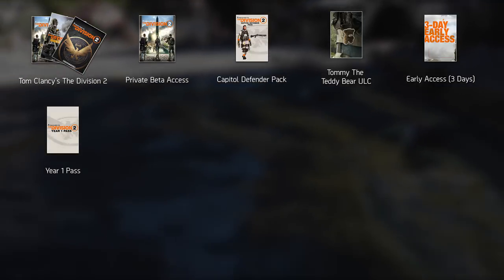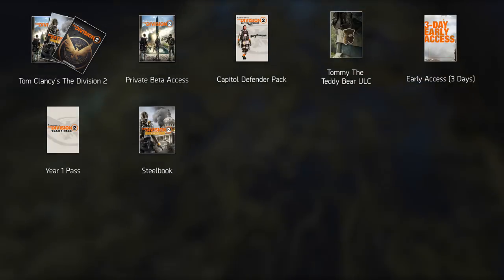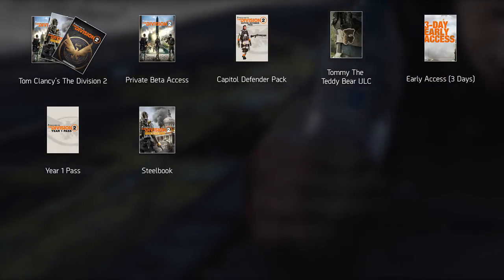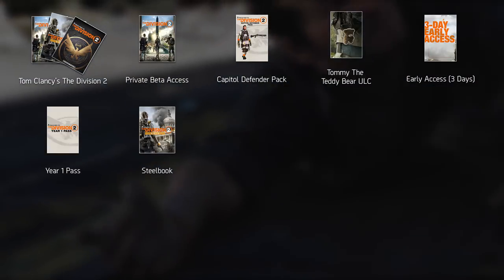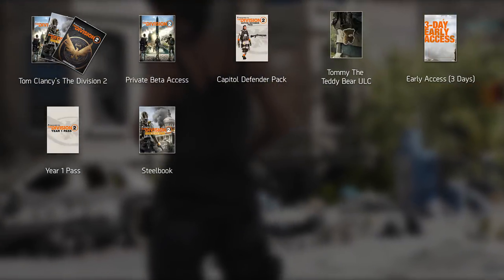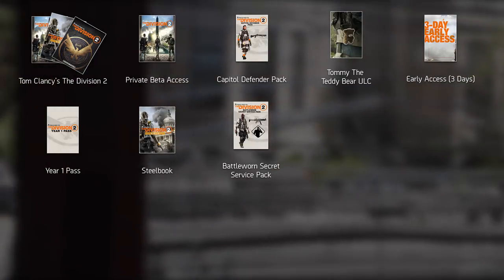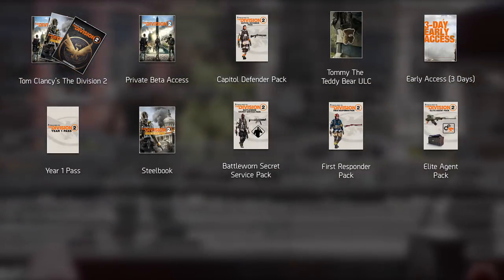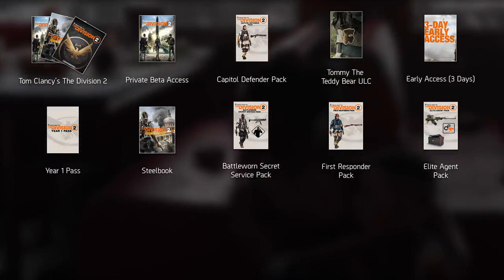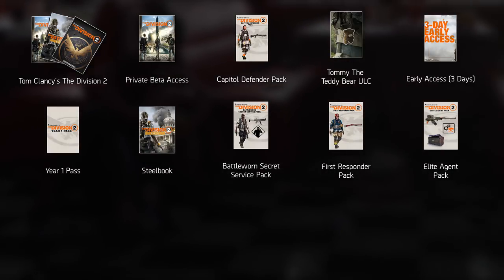Some editions ship with the game in a steelbook, a hardened case as opposed to the regular plastic one — it looks and feels a bit better but it's mostly for show, and it's only available on consoles since PC gets a download code. The more expensive editions also include three customization packs: the Battle-Worn Secret Service Pack, the First Responder Pack, and the Elite Agent Pack. The Battle-Worn Secret Service Pack comes with a Secret Service outfit, an exotic M4A1 weapon skin, and a rare quality emote.